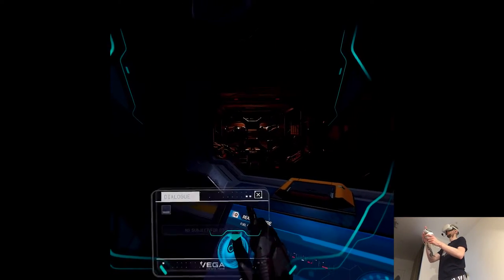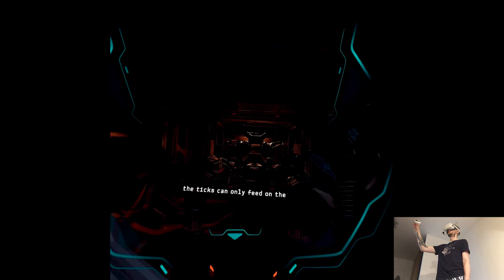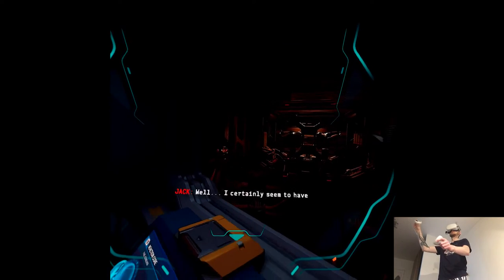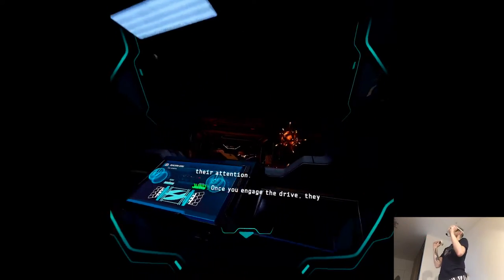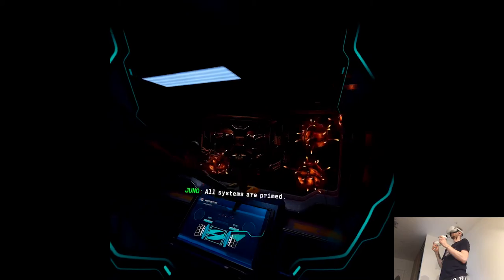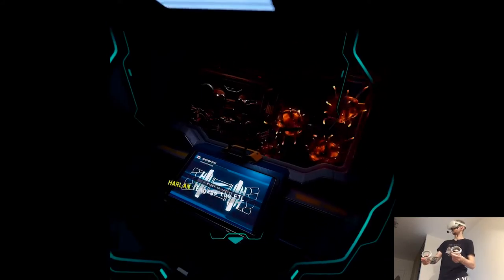Wait — were the lights supposed to turn off like that? Don't worry. We are just rerouting power so the ticks can only feed on the FTL drive. Releasing tick specimens. Well, I certainly seem to have their attention. Once you engage the drive, they should be drawn to the FTL. All systems are primed, awaiting ignition. Do it — engage the FTL now.